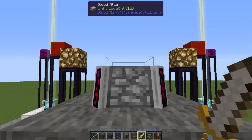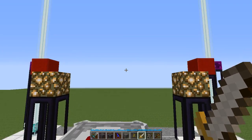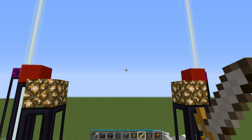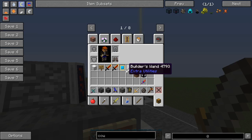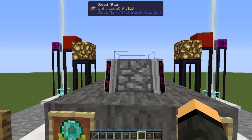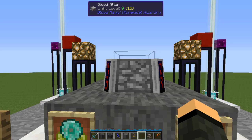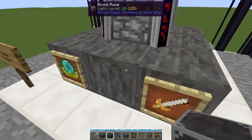If you set up a mob farm on top of this thing and funnel your targets - I think it needs to be within two blocks of your blood altar - and just stab, stab, stab in the feet, every time you do you get 500 LP. Depending on how good your mob farm is, you can drain a lot of LP in a very short amount of time. Dagger of sacrifice is definitely one of the easier ways to automate LP collection, so if you've got a good mob farm going already, maybe build this thing under your mob farm. You still get drops and experience from killing mobs with the dagger of sacrifice.